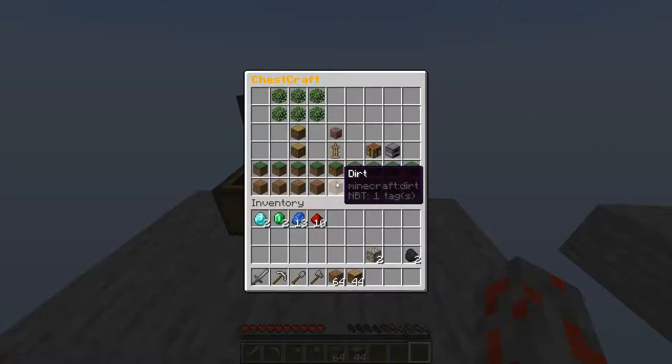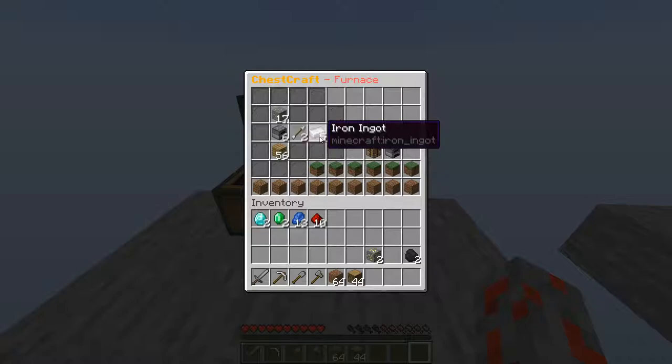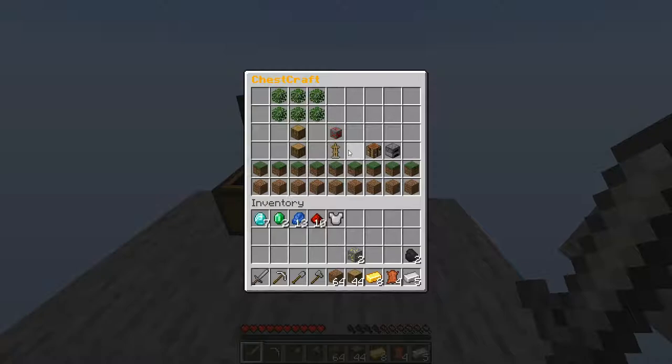I can also close the furnace and it will continue smelting. And if I hover the item, it'll tell me that it's smelting, much like how in normal Minecraft you'd be able to see the fire effect on the front of a furnace. And of course, I can take the iron ingots out when they're done. With the valuables we've got from mining and smelting the ores, you can craft all the different types of tools and armour.